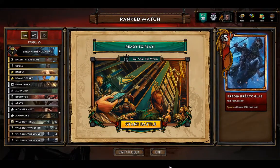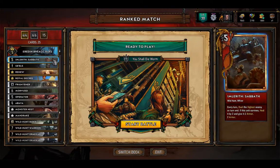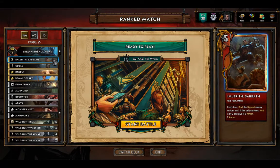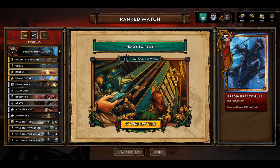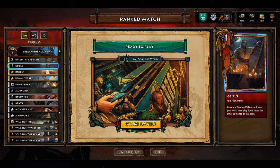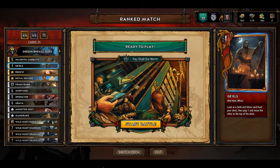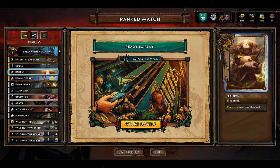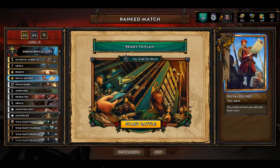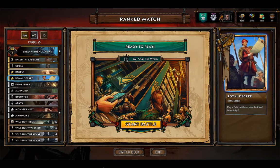Welcome to another Gwent video. Today we will attempt to play some ranked games and climb with an Imlarith deck. Outside of Imlarith himself, we have Gels as part of the silver package. Gels lets us not only pull Imlarith from the deck, but actually move another card up so we can draw it in a later round. Renew gets us Imlarith essentially in round three. Resurrect and then Royal Decree lets us pull Imlarith from the deck, with the bonus of boosting by 2, making Imlarith a 7 instead of a 5.